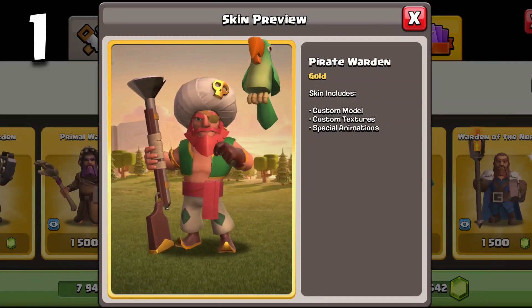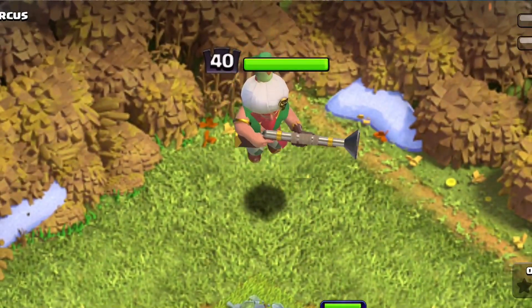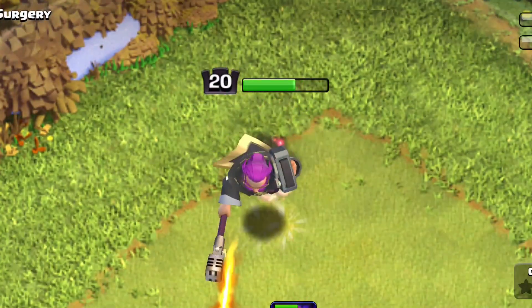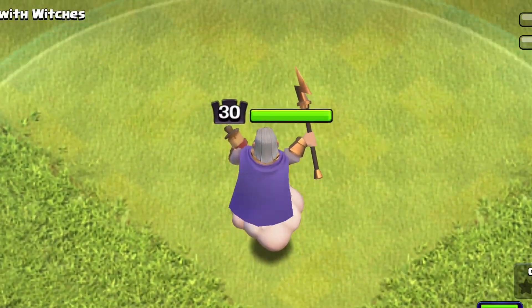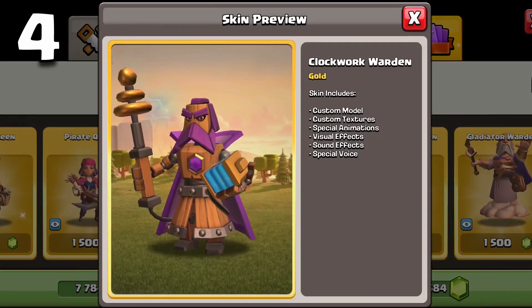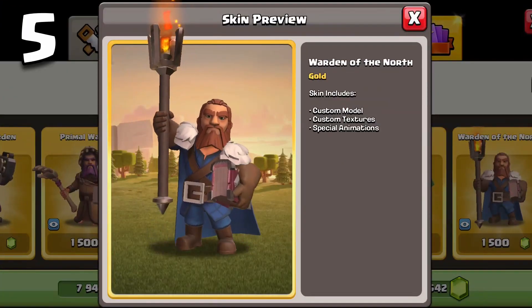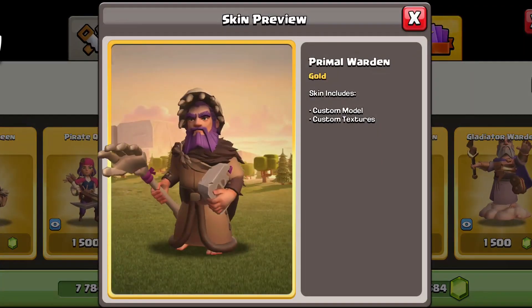For the grand warden, I put the pirate warden at number one — I'm a huge fan of his animations, they're so funny, and I love his attacking animation where he's shooting his gun. The party warden is in second with tons of sound effects and animations and a great design. In third is the gladiator warden, with that super unique cloud he stands on in air mode, also visible in his selection animation. The clockwork warden is fourth with all his custom effects, animations, and a super cool design. The warden of the north is in fifth — great design but not as many animations as the top four.